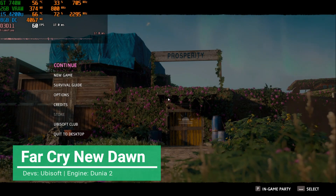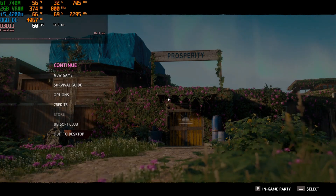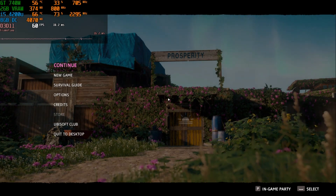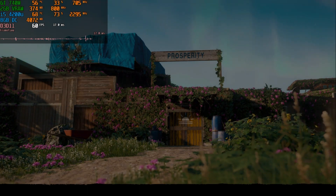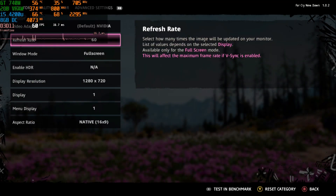It is Far Cry New Dawn. Far Cry New Dawn is developed by Ubisoft Montreal and it is still using the new engine, the same engine behind Far Cry 5. Now it seems to be a little bit less demanding than Far Cry 5, but still on the same league.